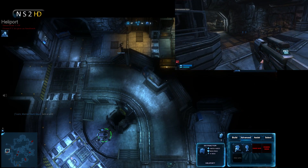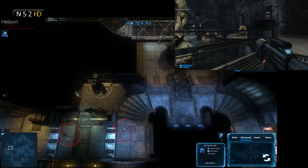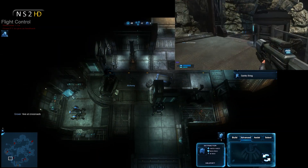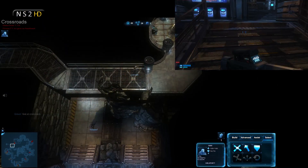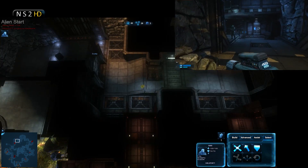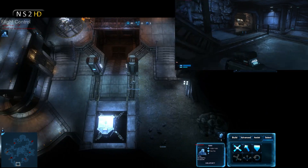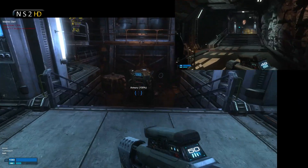I'm deciding where to drop the phase gate. Looking north towards crevice — Tempest and Scotty are moving up there, being very aggressive. Alchemy is defending against a fade in flight control. We might be able to attack that harvester, but instead Scotty is pushing all the way through — probably better if he came back to attack it while fades are pressuring us at other locations.